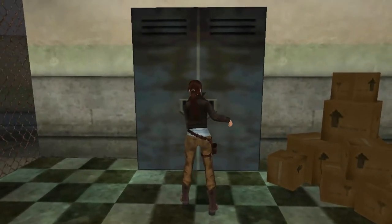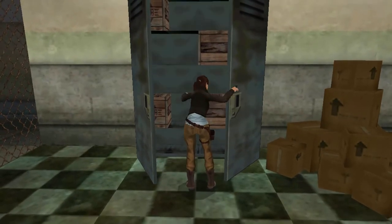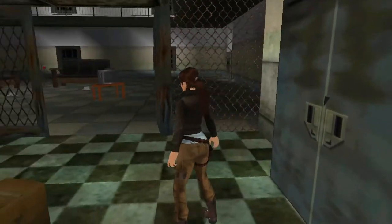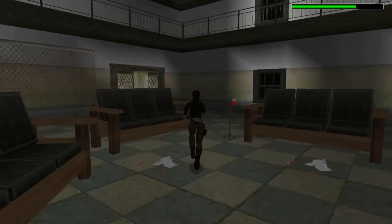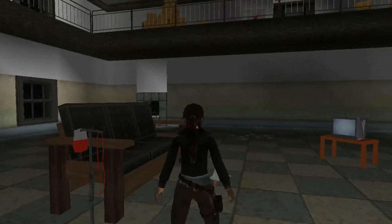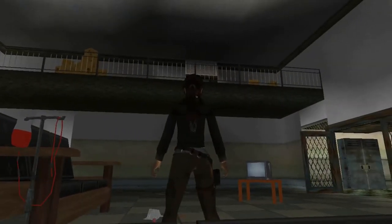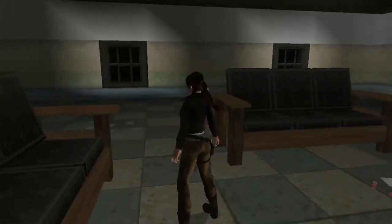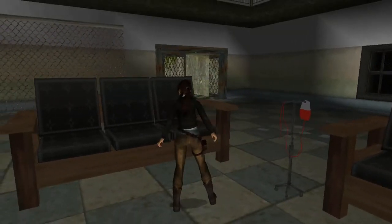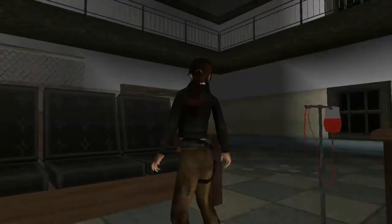Open this cabinet to get some flares. In this room, there is a door in that corner there. The switch to that door is in that room up there. We can't do anything at the moment because that door needs a key and we don't have said key.